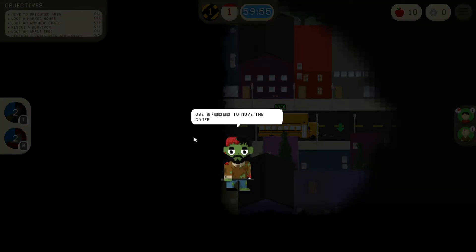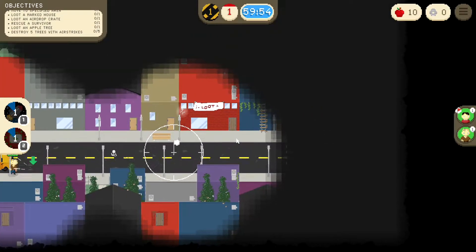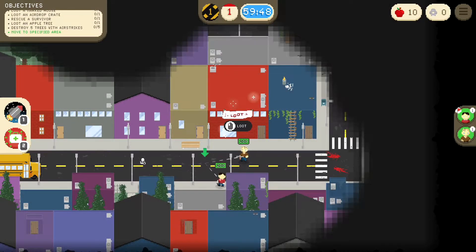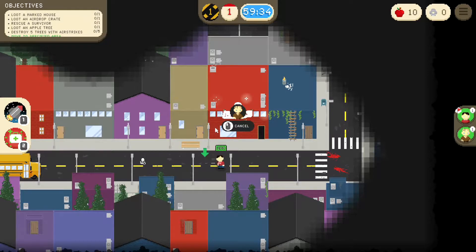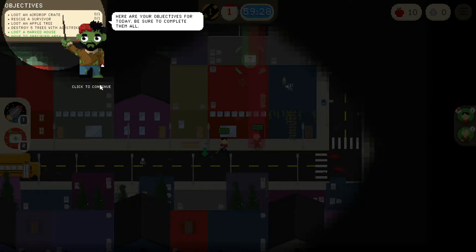Use the mouse to move the camera. Use left click to send your survivors to an area. Use left click on a sparking object to have your survivor loot it. Here are your objectives for today — be sure to complete them all: loot an airdrop crate, rescue a survivor, loot an apple tree, destroy five trees with airstrikes, loot a marked house, and move to the specified area.